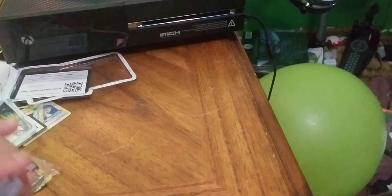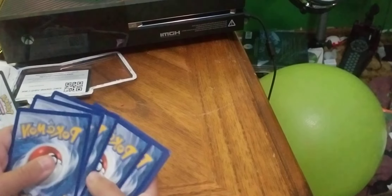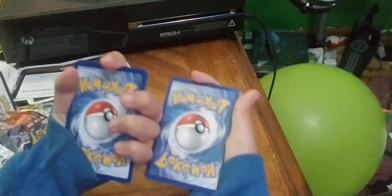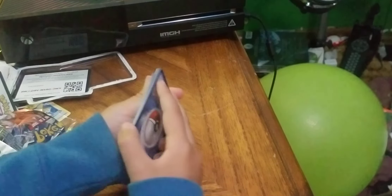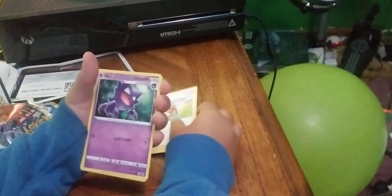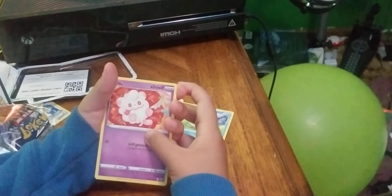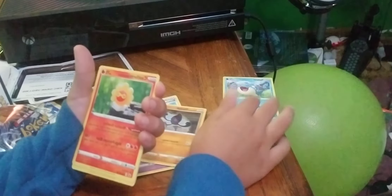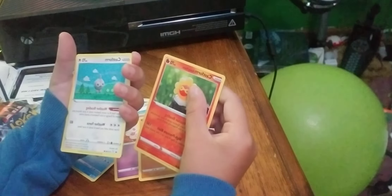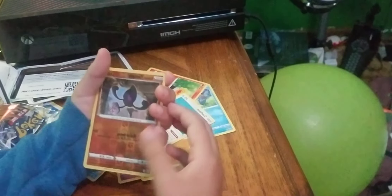I'm sorry if it sounds like ASMR — I'm not doing that. Alright, we don't need to see no more code cards. One, two, three, four — shoot. Got it, okay! Energy, Trainer, Hunter, Sealeo, Swirlix, Yask — I don't know what that is — Castform Sunny Form, Castform. Oh wait, I got two Castforms — cool! You know what's that?